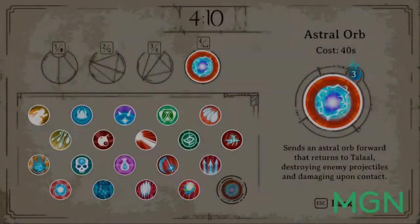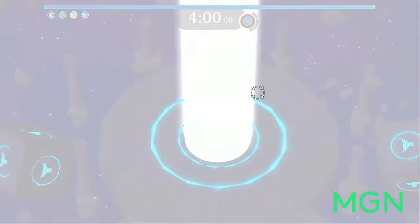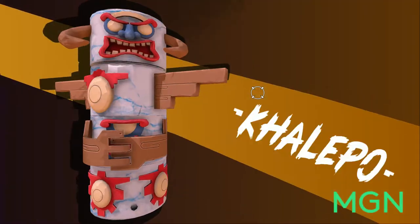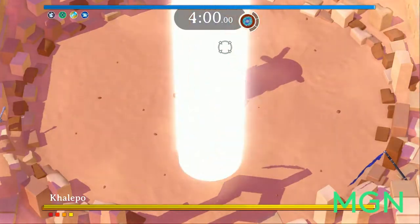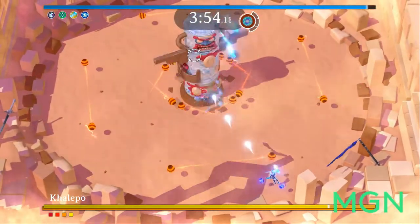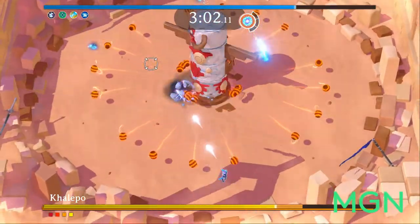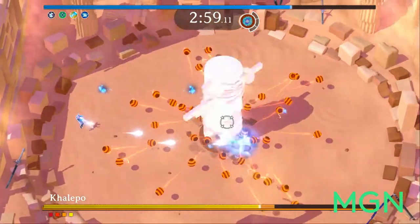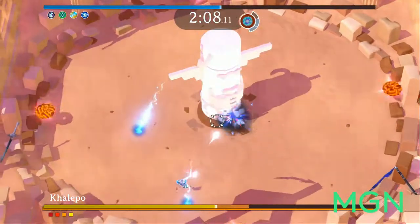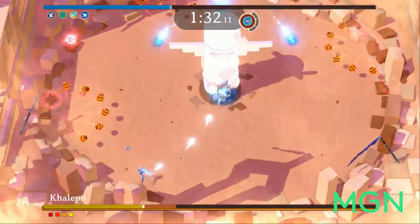Moving on to the last active ability, Astral Orb — giving it a 2 out of 4, one of the super badass skills. Astral Orb is one of the very few skills that works both as utility and damage, and that might sound like an instant 4, but it only removes the projectiles it connects with, and it does require some finesse in both the direction you throw it and having it return to you. It just feels like a watered-down version of Spark in the utility versus damage wise, and Spark is just so much better. That's going to cover it for our ability rundown for Godstrike. Keep an eye out for more Godstrike content, let us know what you think down below, and thanks for listening.